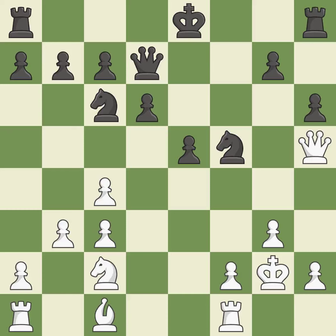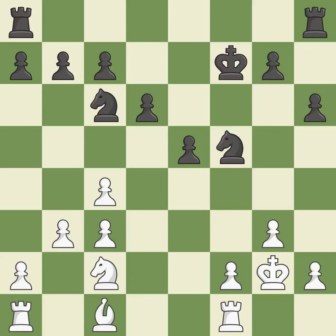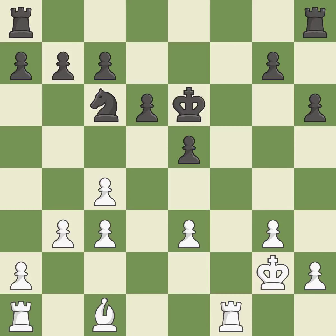This prevents a queen on the other side from checking. After all captures, this is an equal trade and the only move that works. Not the finest — it is incorrect. This exchange is fair; a better technique to recapture a piece is missed. This avoids the rook's check.